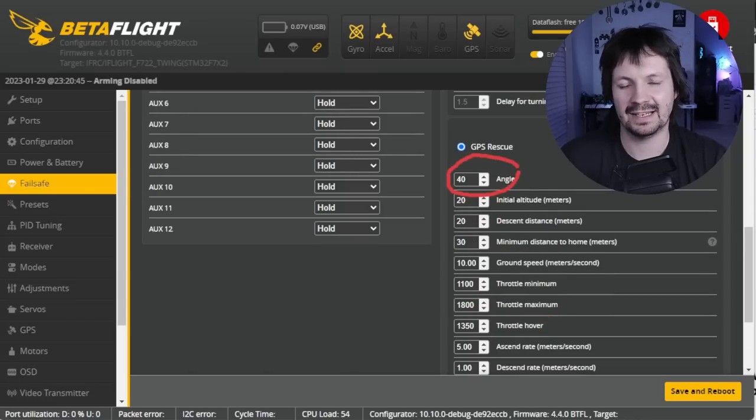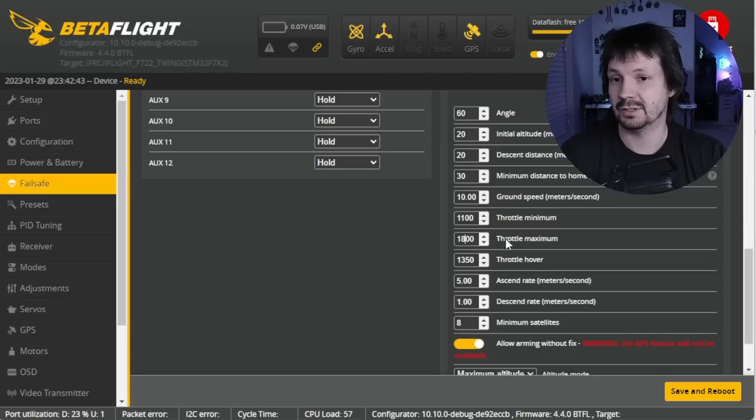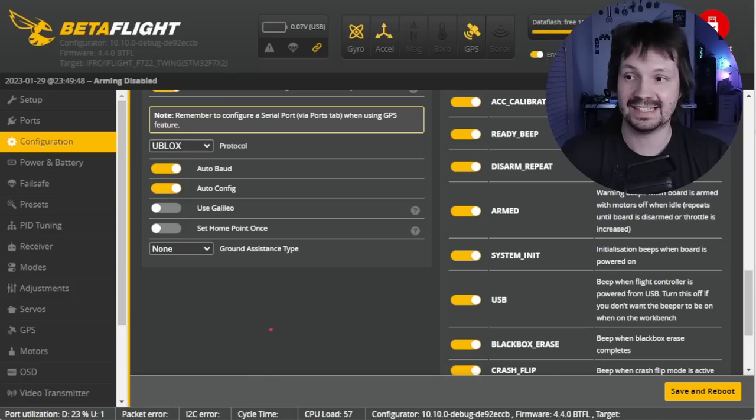The angle setting of 40 degrees can be a little too conservative — this is the maximum angle your drone tilts to maintain desired speed, you can set it to 60 for example. For strong wind situations, you might want to increase the throttle maximum; by default it's 1600, I set it to 1800. An important setting on the configuration tab is 'set home point once' — if you activate it, the only way to reset home position is to power cycle your drone, as it remembers your first arming position.